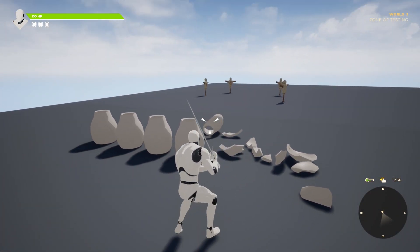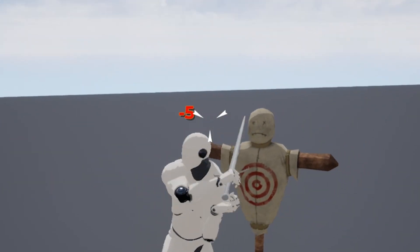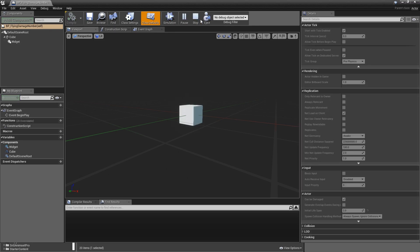This can be shown for both the training dummy and the random pots I made. When something has health and you attack it, damage values will fly out of them to show you how much damage you dealt. At the moment, this uses a physics object to actually fly off — it even drops on the ground and collides with walls and stuff.